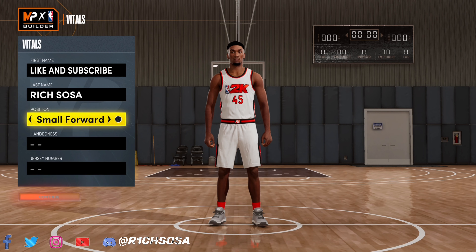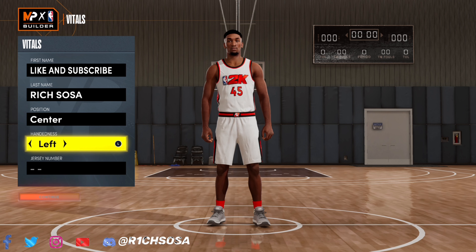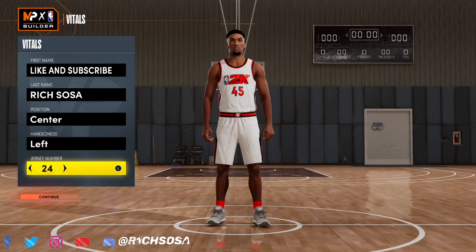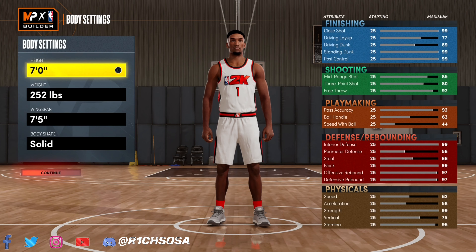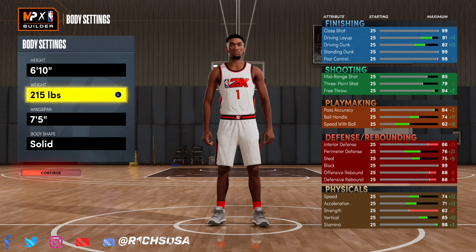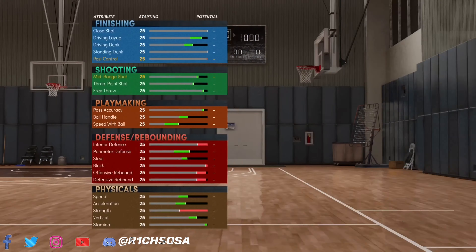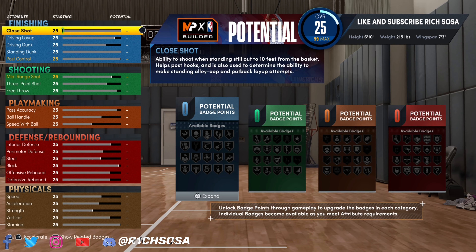When it comes down to the position on this build, of course we gotta go ahead and put it under the center position. Now when it comes down to the height, weight, and wingspan, this is a very crucial part. I'm gonna go with 6'10 on this build — you can go with a taller height, but 6'10 is really gonna be perfect for the playmaking and the physicals. Weight is gonna be the lowest at 215, wingspan at 73. If you go anything smaller than 6'10, you won't be able to get the dunks you want.